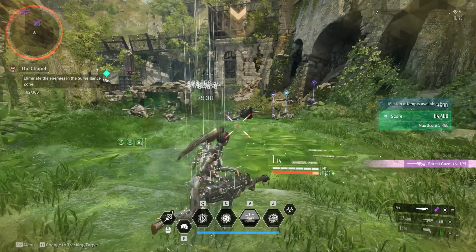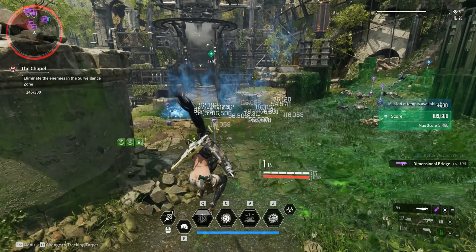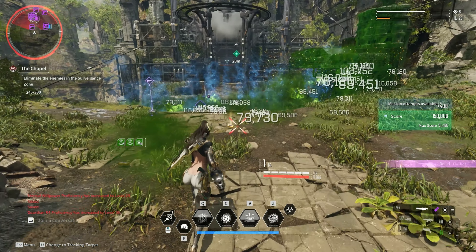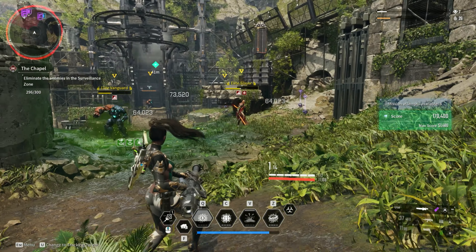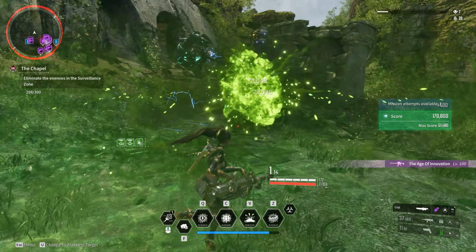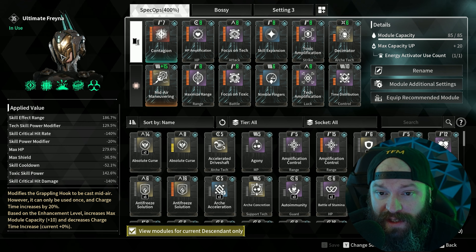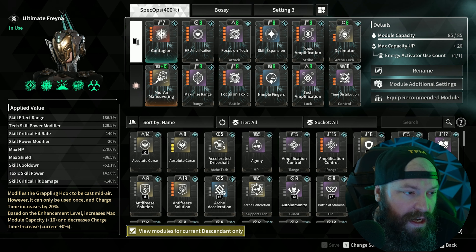My objective with this build was to make abilities as fast off cooldown as possible and hit as hard as possible, so one tick kills pretty much everything. Of course there are yellow bars inside these 400 dungeons, plus two bosses at the end — not just one. So I also tried to ramp damage up to a point where it does significant damage against those enemies, even though you'll still have to use a gun to finish them off.